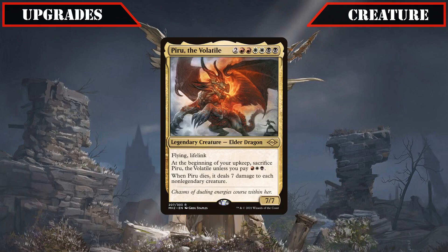Piru the Volatile may not benefit from our commander as much as the other entrants as she actively wants to be destroyed to be able to clear the board, but is still a massive evasive beatstick as well as a superb board wipe that dodges our entire creature base, which we can easily bring back thanks to our build's recursion and reanimation.